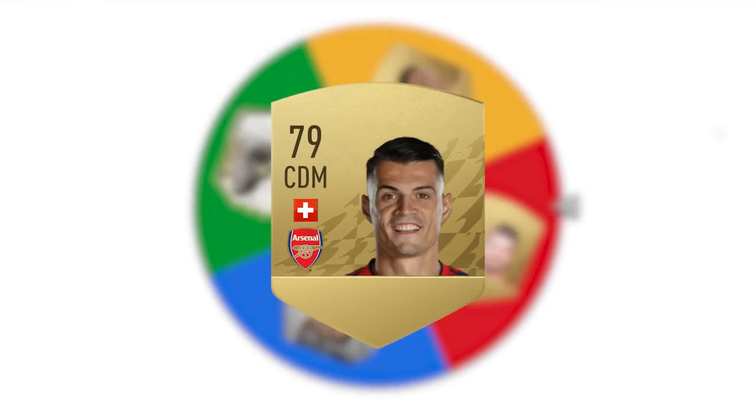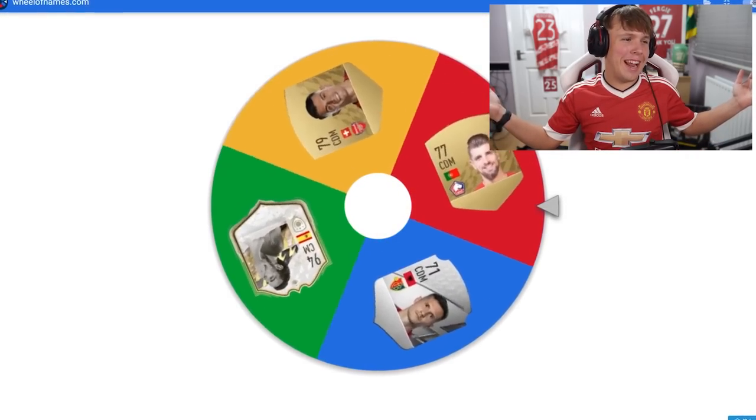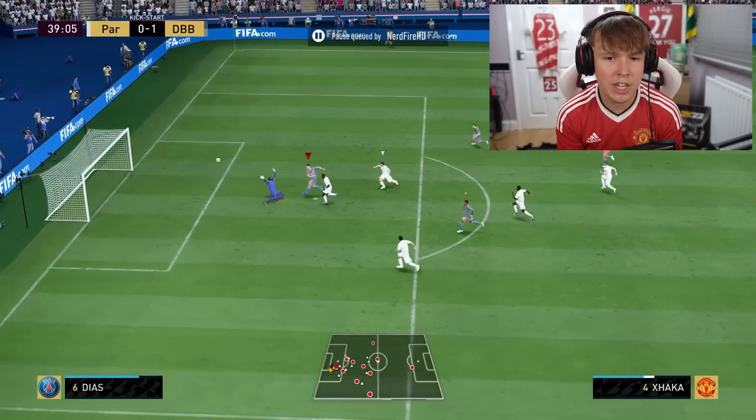X wasn't the easiest to find players for, but we've got four: the Xhaka brothers, Xhaka, and Moments Xavi. The wheel lands on Granit Xhaka as our player. Not bad, considering it's literally his base gold card — I'll take it.